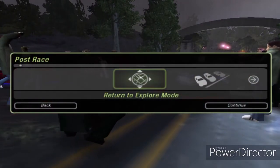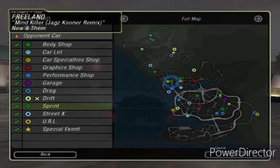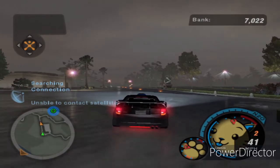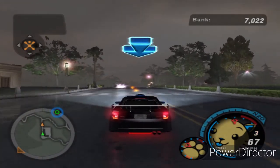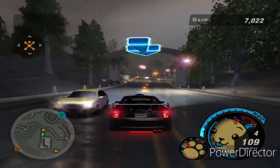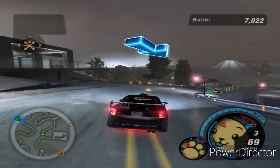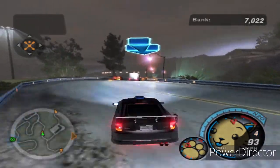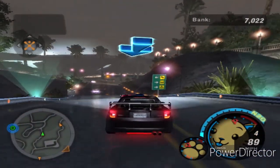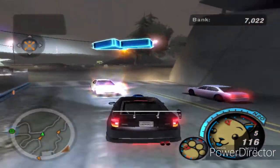That is our first sprint race of stage three completed — two minutes and 42 seconds, not that bad. 200 reputation points, so let's go back to explore mode. We unlocked nothing. The next sprint race is right here, and I actually kind of hope it's only three sprint races because then it would be a nice short episode. I've uploaded nothing but long episodes, and I'm so glad I figured out how to split clips properly because at first it would make the video blurry and the fps would drop. But now I figured it out and it's not that bad.